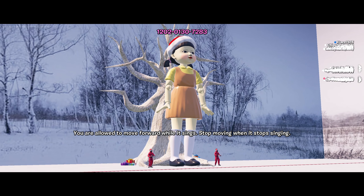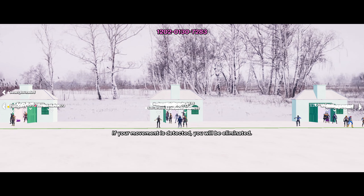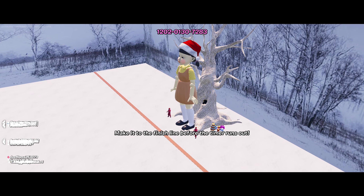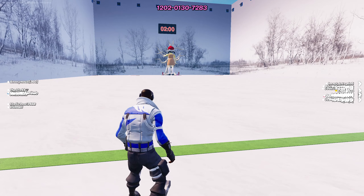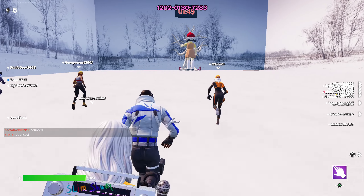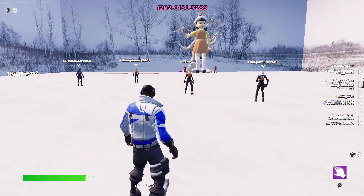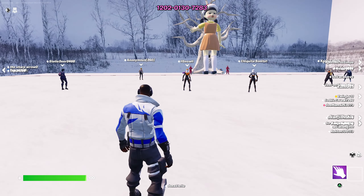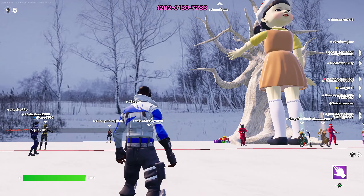First things first, we have Red Light Green Light here, which is the classic from the Squid Game show. This is actually called Octogame in Fortnite — just want to make that clear. We can't move whenever the statue is not singing and when it's looking at us, so it's pretty straightforward. If you know the song pattern pretty well, you'll know when to stop. It isn't the most difficult — I'm always surprised seeing people get eliminated in these rounds. This one's very easy.